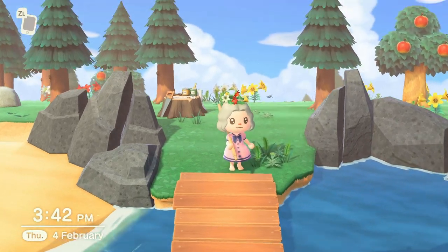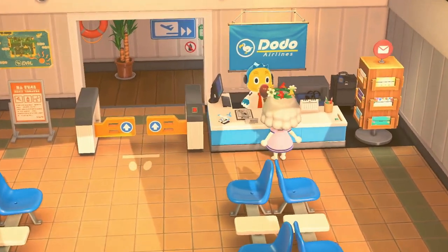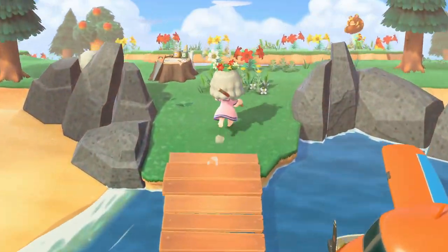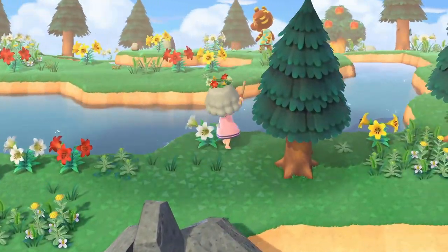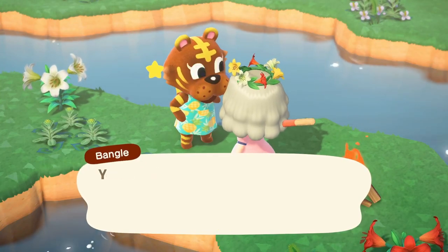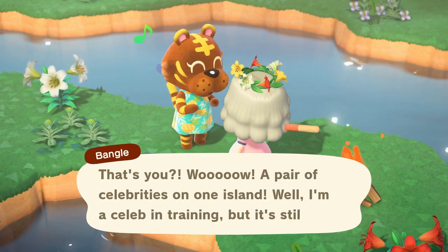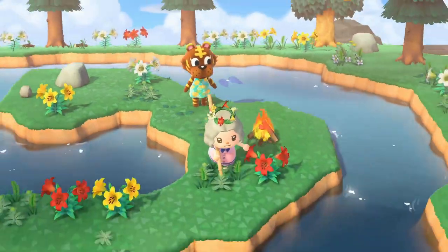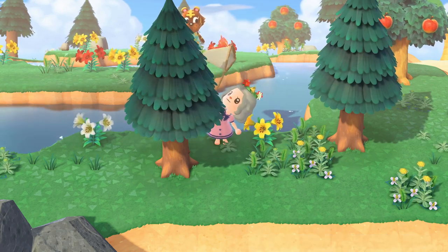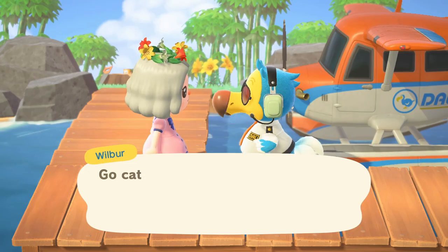On to the next island - that was one angry frog! Who is in here? It's Bangle - wow, today is a tiger day! I feel like the game is trying to tell me I should invite a tiger to my island, but it's a pass on Bangle.